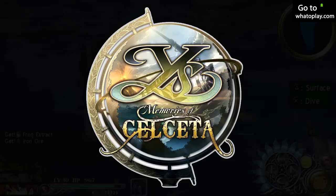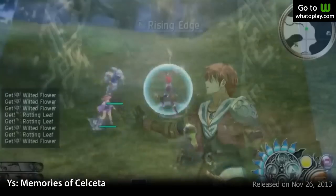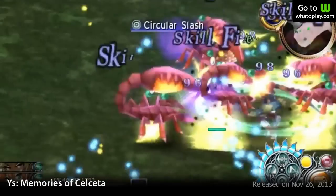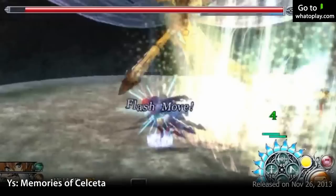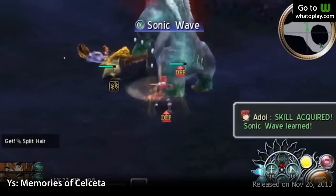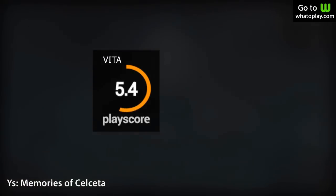7th on the list is Ys: Memories of Celceta. A wandering man lost his memories and is on a journey to regain them. Although it has a bleak storyline, the exploration and action combat feature it has easily makes up for it. Plus, compared to previous games, it has an even bigger overall map to explore, which means it has more enemies and loot. Overall, it's a solid game holding a PlayScore of 9.